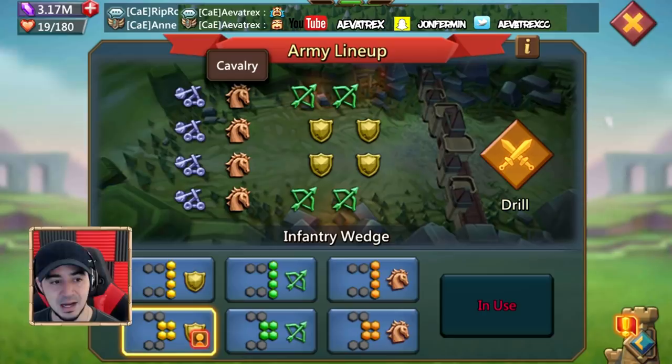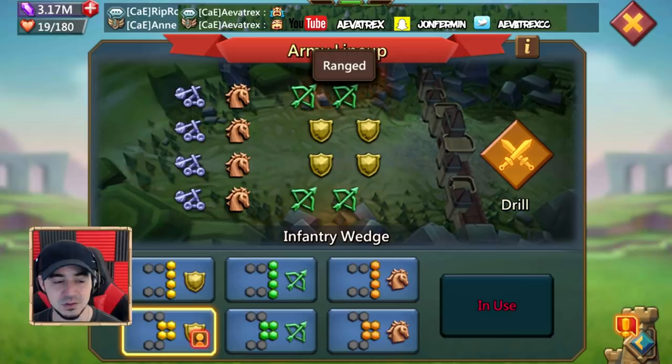You must include infantry and cavalry because if you only send ranged they're going to rush out automatically into an infantry phalanx. If you don't already know: if you just send ranged to a castle with a wall, those troops will rush out in an infantry phalanx and attack you — it doesn't matter what formation they were in before. So that could mess you up. Always send infantry, ranged, and cavalry along with your siege.